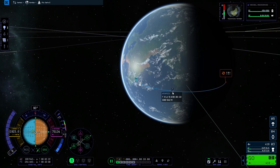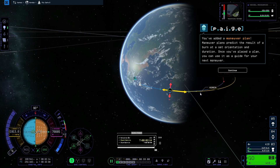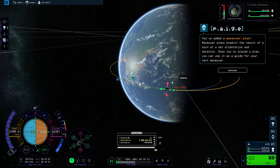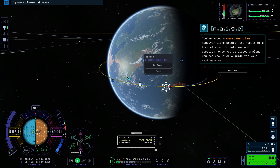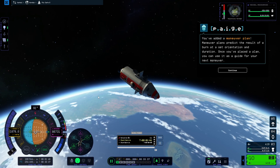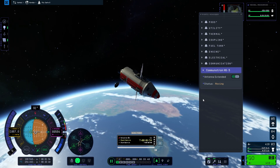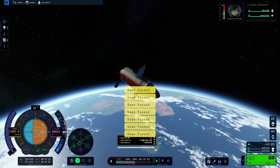Pressing M gets you to the map view. Click at the apoapsis, click on the maneuver node, and drag it prograde until the periapsis is out of Kerbin's atmosphere — at least 75 km or higher. When apoapsis and periapsis begin to switch you can check: 89 km is good enough. Point your rocket at maneuver prograde using the SAS control. Extend the solar panels. Watch the burn timer at the bottom — it shows required delta-V. We have 412 m/s remaining, and we don't need all of it to circularize.